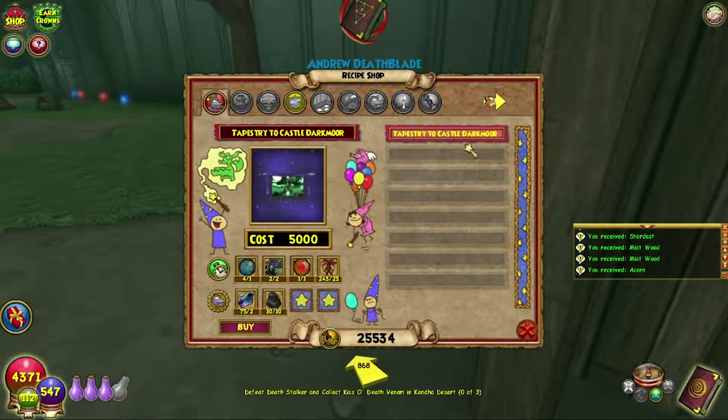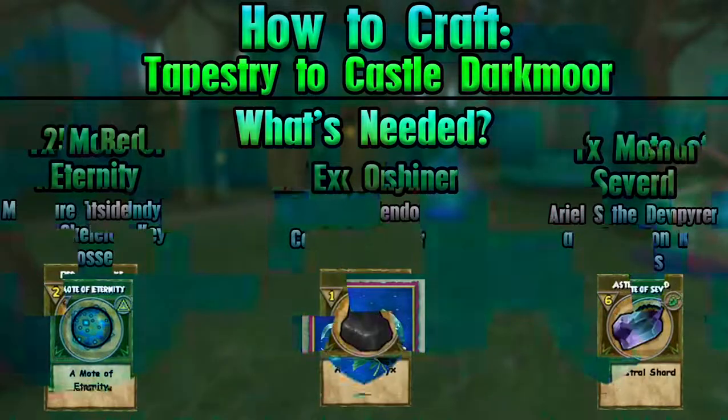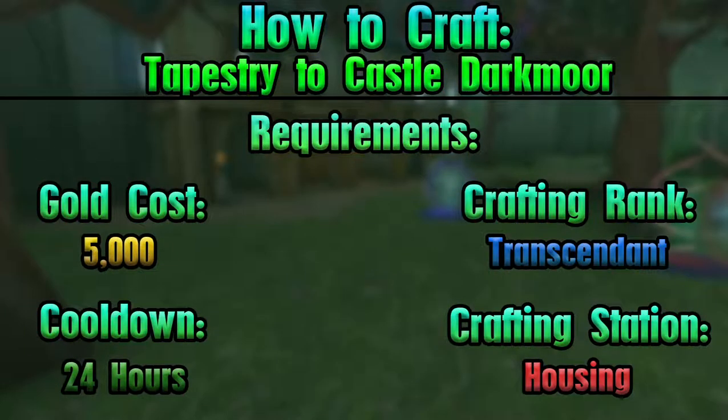The only housing item here - I've got everything on screen now, everything that you will need. All of the normal things: reagents you require and where to get them, the fish that you require and where to get them - all of that sort of stuff on screen right now. We will head over to the housing crafting station, it's been a while since we've done tapestries.